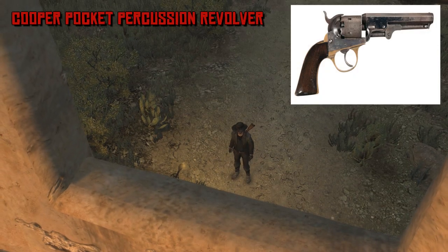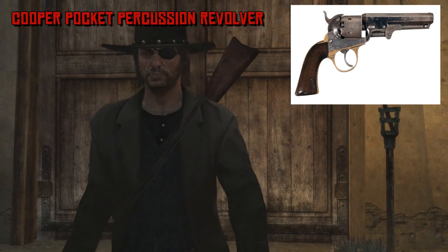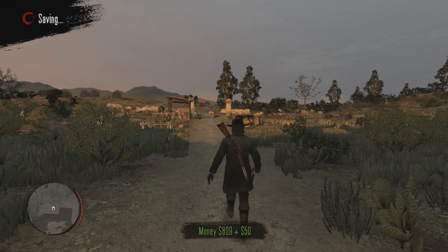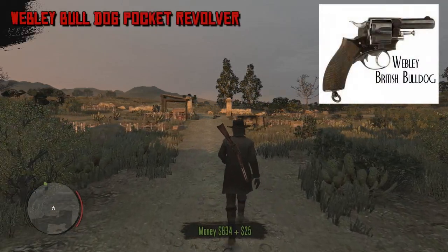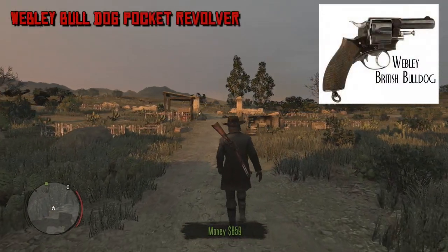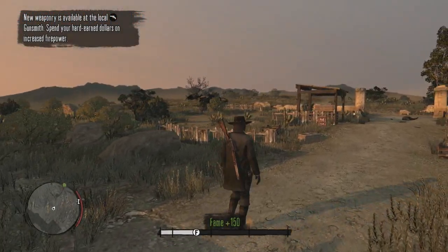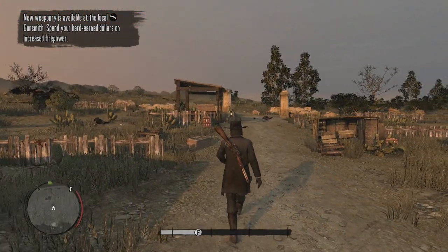Next we have the Cooper Pocket Percussion Revolver of 1860, which utilized a double-action method unlike other single-action guns of the day. We also have the Webley Bulldog Pocket Revolver, which proved popular with civilians living out in the wild frontiers of the late 1800s. Two different types of handguns I think would be fun to use in the next Red Dead game, both different in their own ways.